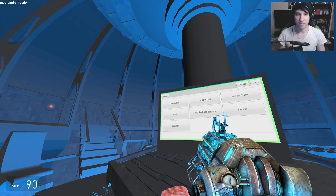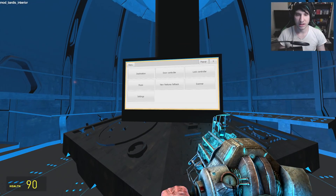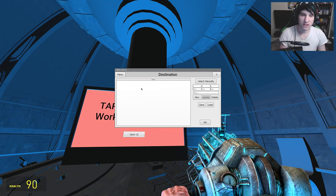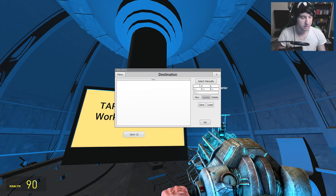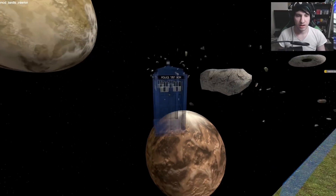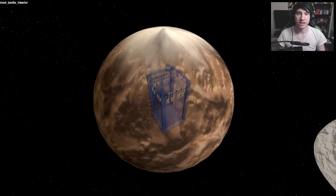So it'll start out over here — it'll say click here to open the UI. We're going to go ahead and do the pop-up, because that's going to make it way easier. First things first, we can set a destination. Now this can get pretty complex — you can set custom coordinates, or you can select something manually. So this is going to make a second TARDIS that you can kind of fly around. We're going to go to a different planet — let's go to the sandy planet.